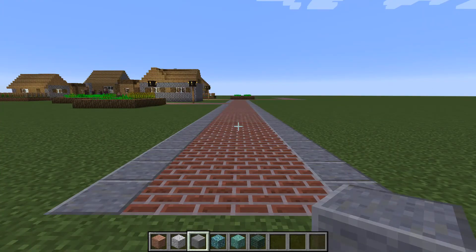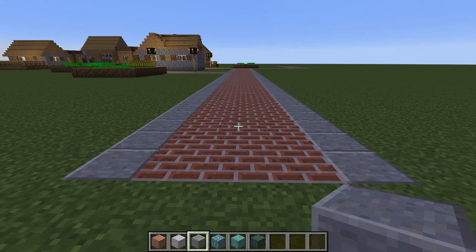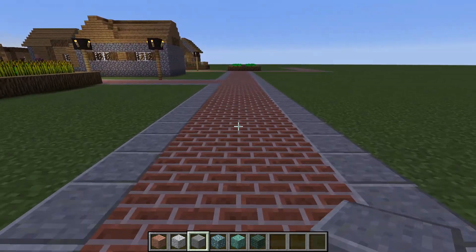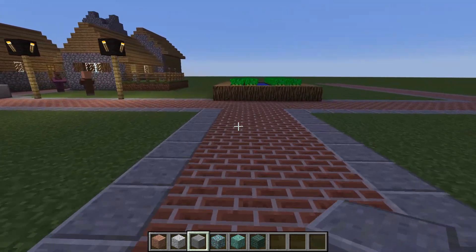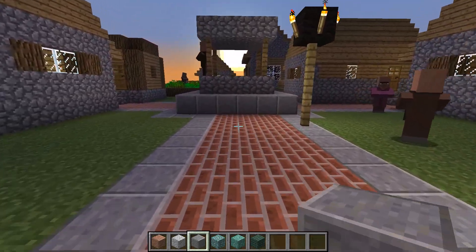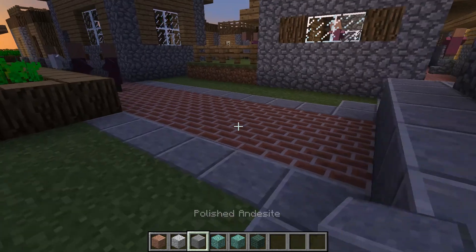Here's another village where I replaced all the gravel with brick and then bordered the entire roadway with polished andesite - another one of my pretty easy-to-get combinations. This would actually take a fair amount of clay to pull off, but as you can see it gives the village a pretty nice upscale look. Replacing the gravel around the well with polished andesite also gave it a nice finished look.